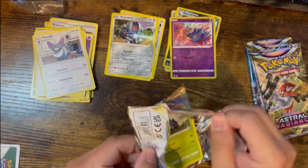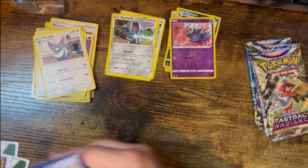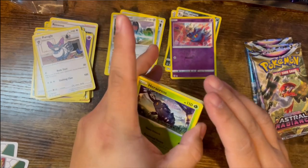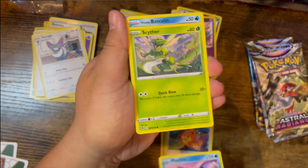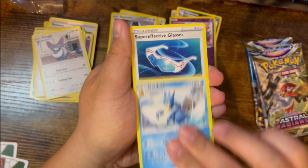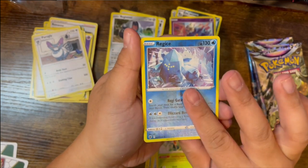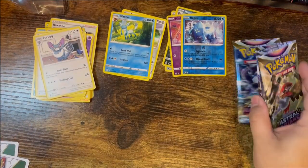Just hoping I get something interesting. Another white code card. Got Heracross, Teddiursa, Mantine, Scyther, Basculin, Energy card, Golduck, Super Effective Glasses, Kricketune, Reverse Registeel rare, and a Glaceon. Pretty cool.